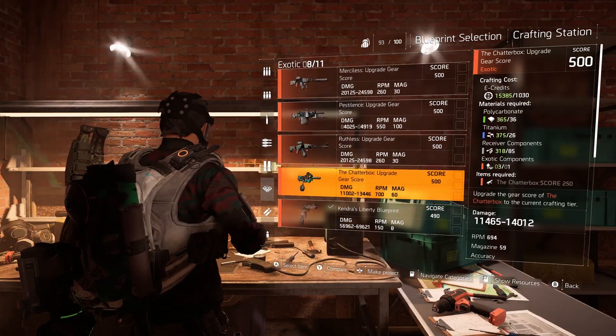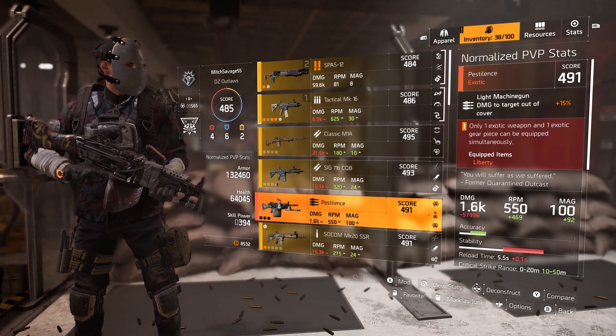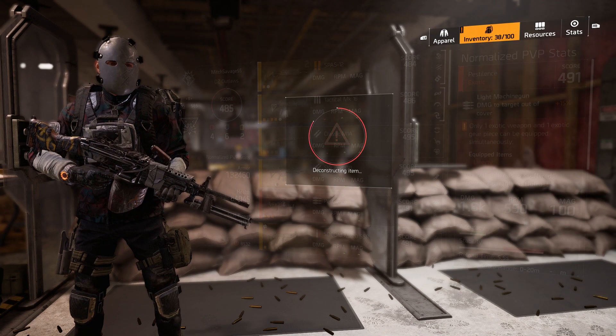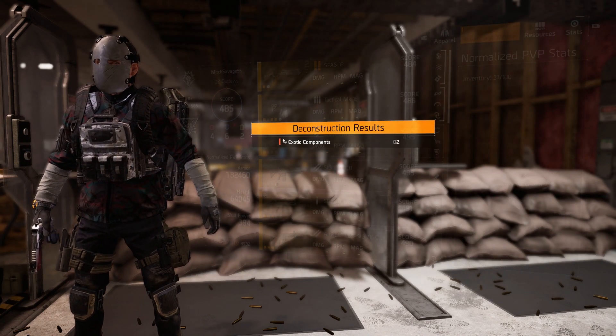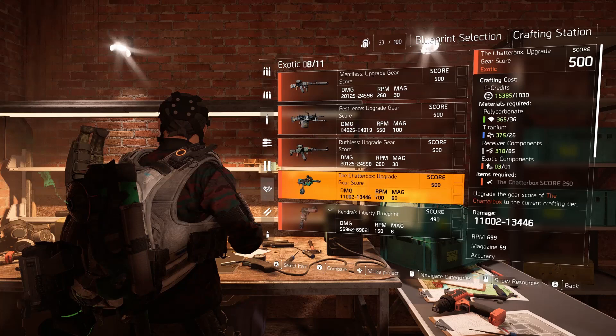Once you get to that, you will see a list of required materials — it's pretty easy to get that stuff. The only issue you might have would be the exotic components. They are pretty tricky to get, and I don't think there's any solid way to farm just the components. Personally, I go into the dark zone and farm the Pestilence LMG just to deconstruct it to get two components. So if you need exotic components, that is a great way to get it — go into the dark zone, clear landmarks until you get the Pestilence, extract it, and then destroy it for components.